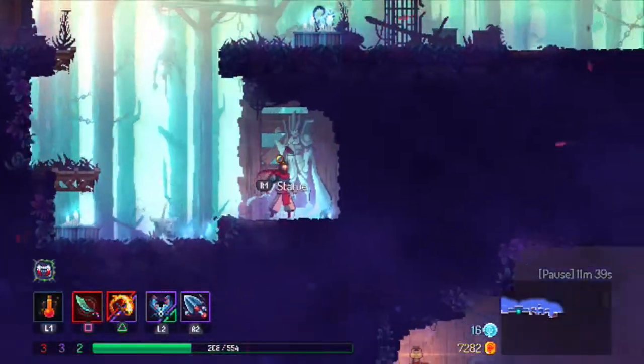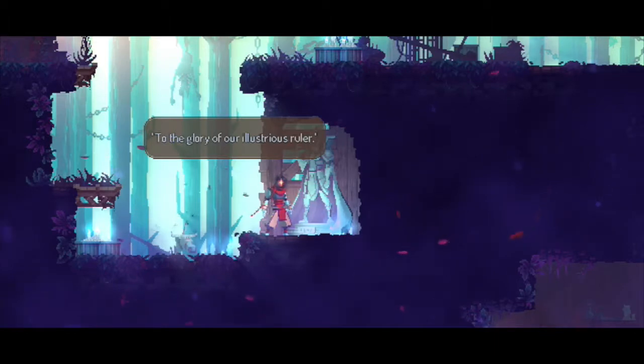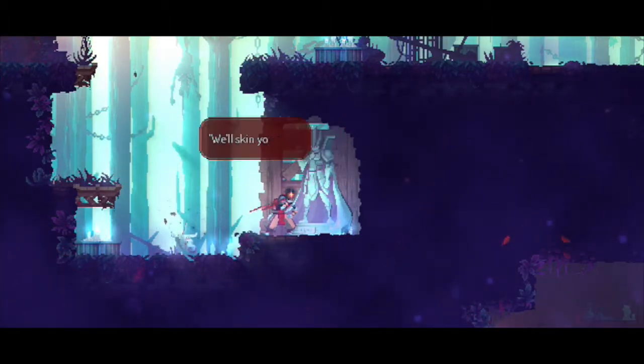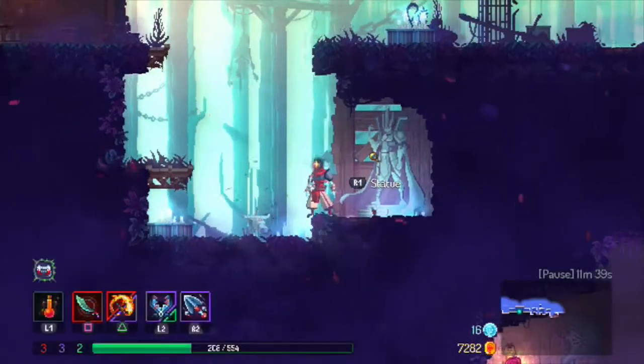Contemplating using my health flask. The statue reads: 'Faithful likeness of the king to the glory of our illustrious ruler.' Someone's added something underneath: 'We'll skin you alive.' A brave and courageous message. He approves.